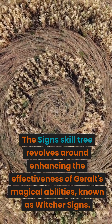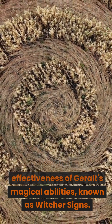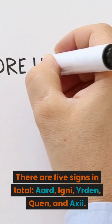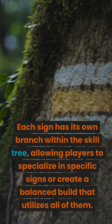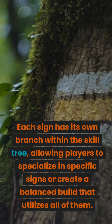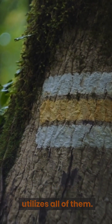The signs skill tree revolves around enhancing the effectiveness of Geralt's magical abilities, known as Witcher signs. There are five signs in total: Ard, Igni, Eerdan, Quen, and Axie. Each sign has its own branch within the skill tree, allowing players to specialize in specific signs or create a balanced build that utilizes all of them.